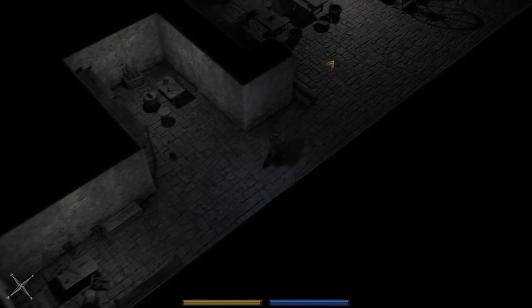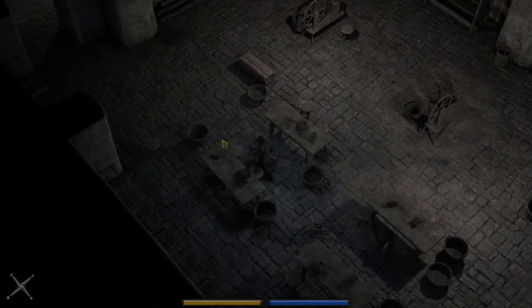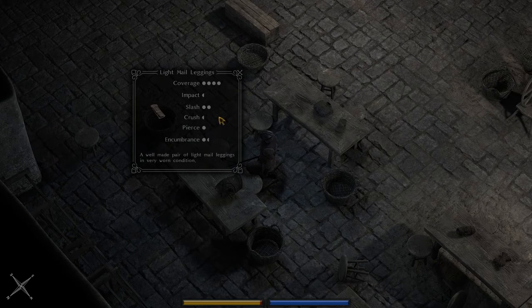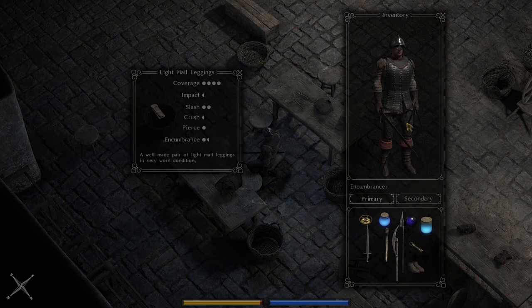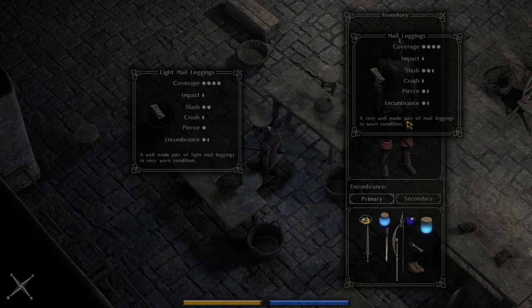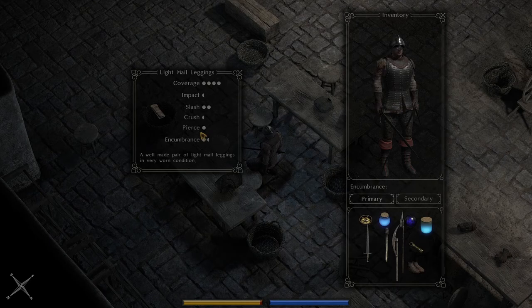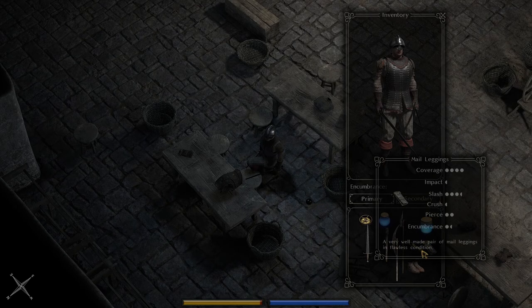We already have mail leggings, but there's a chance these could be better. They are in very worn condition, so it's not looking good. These are minor worn — not very worn — and they're slightly better as a result. We're gonna use the sphere on them, and now they are in flawless condition.